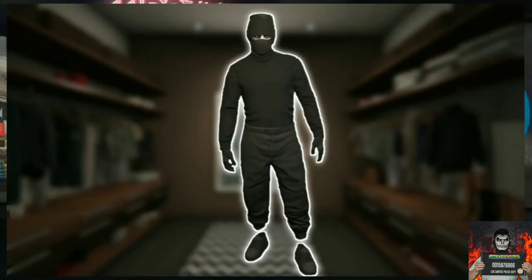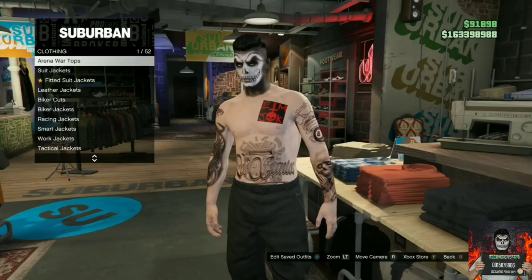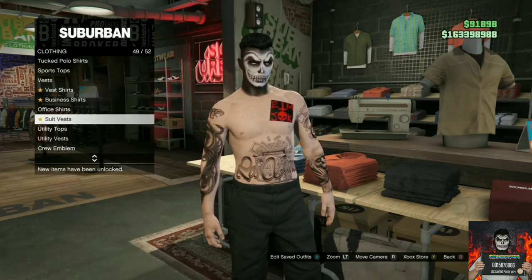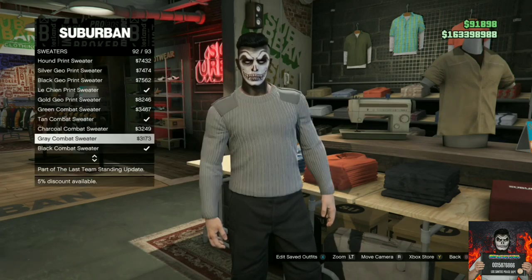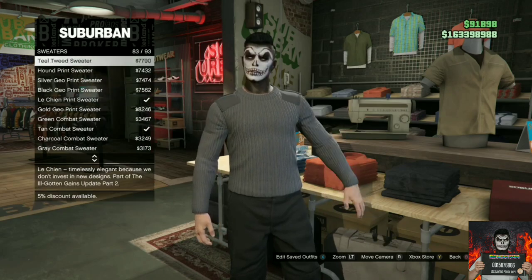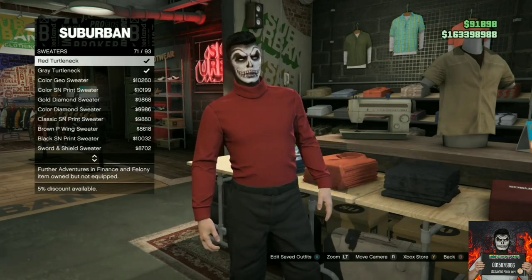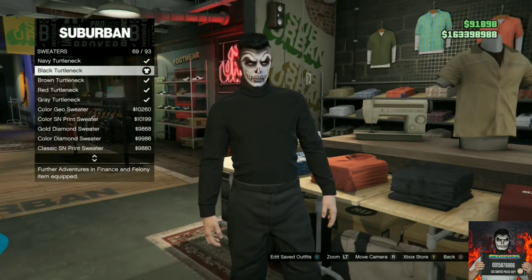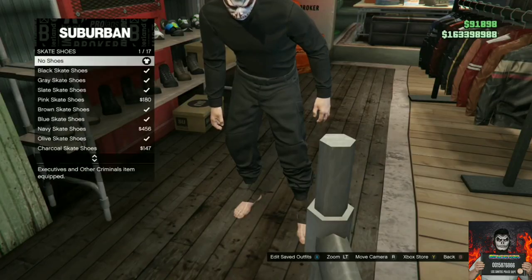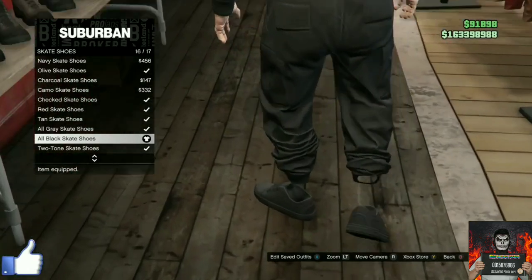I'll be showing you how to make this cool black tryhard outfit. With your black joggers, go over to the closest clothing store. Go to the top section, then go over to sweaters, and purchase the black turtleneck. Then make your way over to the shoe section, find the skate shoes section, and purchase the all black skate shoes.